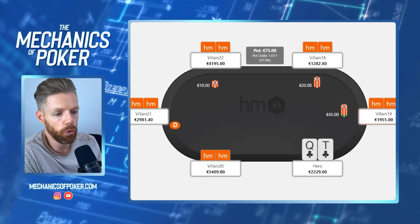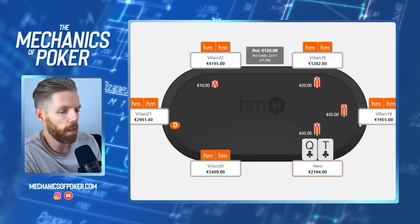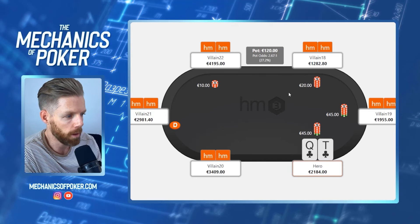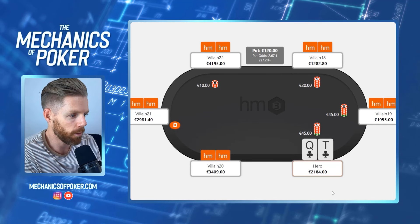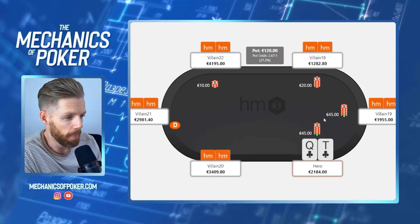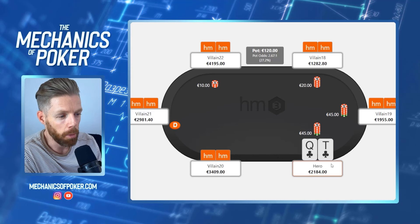We're dealt queen-ten suited in early position, facing a raise from a regular under the gun, and we decide to flat call. We do that because the big blind is a recreational player. When the big blind is a recreational player, the EVs of your hands change. A hand like this in theory with everyone playing GTO is probably a fold or has very low EV in three-betting. But the hands that were close between folding and calling now become calls, because this guy is going to get in the pot and make a lot of mistakes.